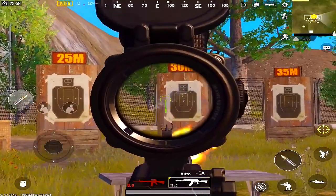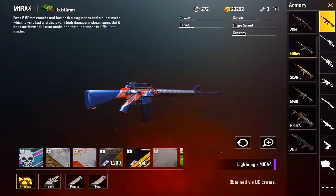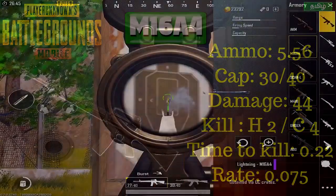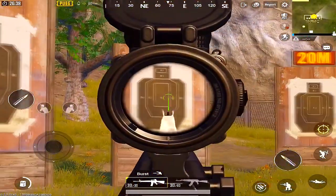The second gun is the M16A4. It is automatic and has a damage of 44. The fire rate is 0.075, which is slightly higher than the AKM.